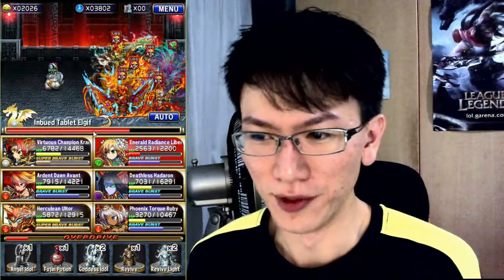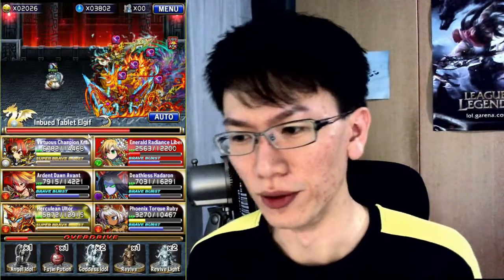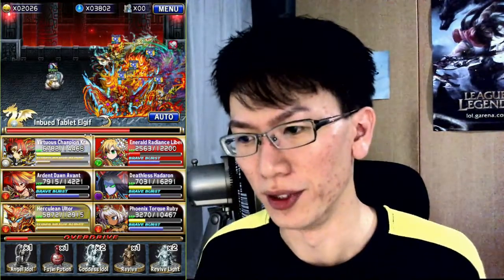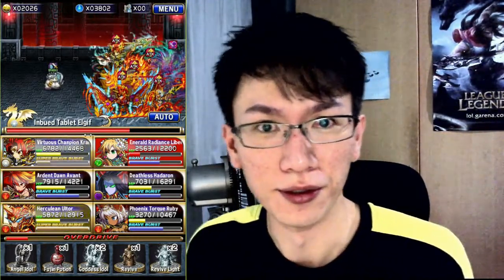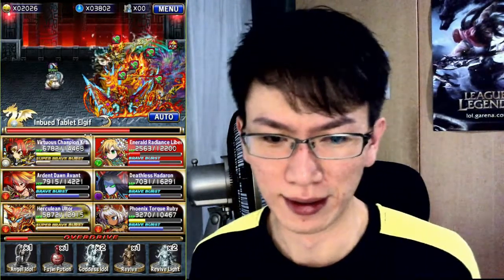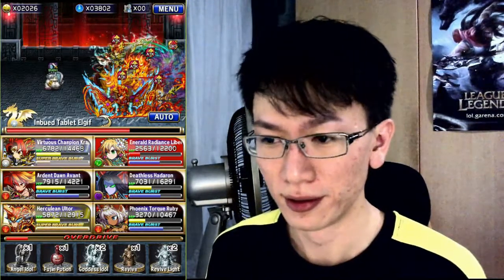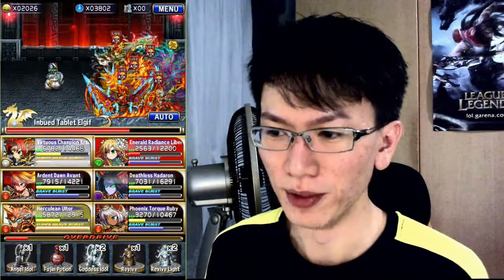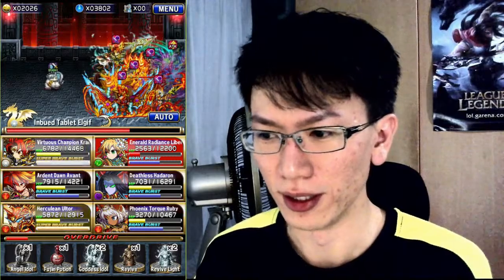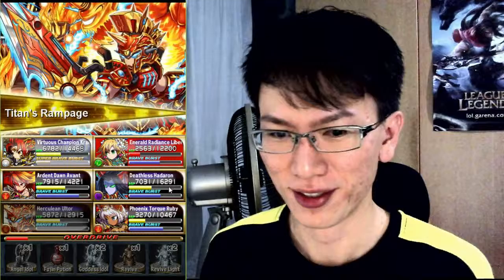If he crosses the 50% mark, Haltor will do a 2 AoE attack which would instantly wipe out your units — he will wipe out 2 units with that attack. But if you have Haltor with his Unix Sphere, he will taunt when you cast his SPB, and the Unix Sphere will proc his Angel Idol when he hits 20%.